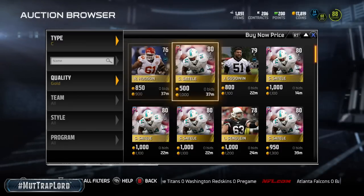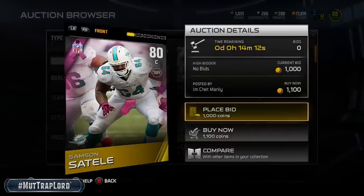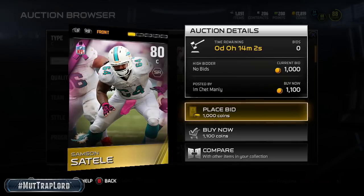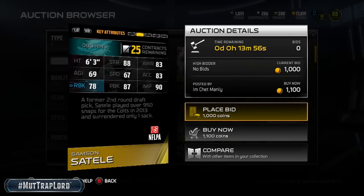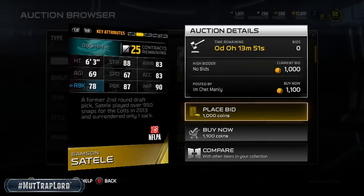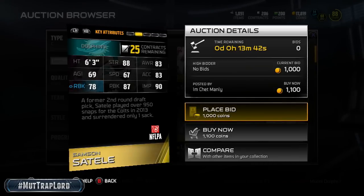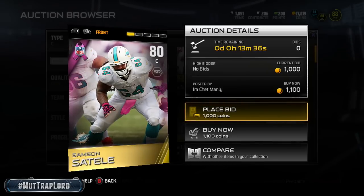Look, you can get an 80 overall center right here from the Dolphins — Samson Sesteli. Pretty good stats: 88 strength, 90 impact block, 87 pass block, and 78 run block which is kind of low. But let me tell you what compensates for that low run block — that impact block. It means he is laying backers out. I love that 90 impact block. This is a great center you guys can get.